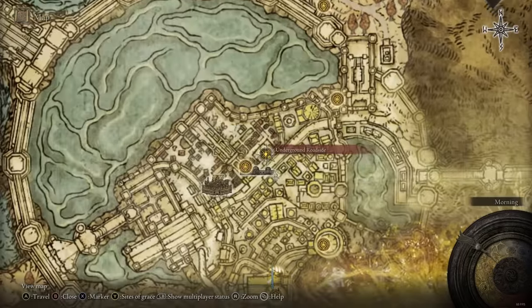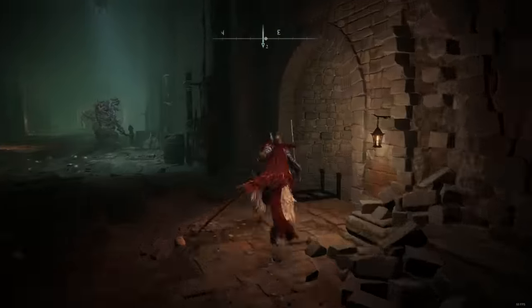Now that we've decided on our weapons it's time to talk about talismans. The staples in a bleed build are going to be Lord of Blood's Exaltation, Rotten Winged Sword Insignia, and Millicent's Prosthesis. Lord of Blood's Exaltation increases your attack power when you proc bleed, and since it's so easy to proc bleed with this build you grow stronger pretty much for free. For it you have to go to the Capital and underground to the Leyndell Catacombs. The talisman raises your attack power by 20% for 20 seconds every time you proc bleed, and every time you proc bleed it resets the timer — so it's pretty much active for the entire duration of any fight, and it stacks with all the other bonuses.